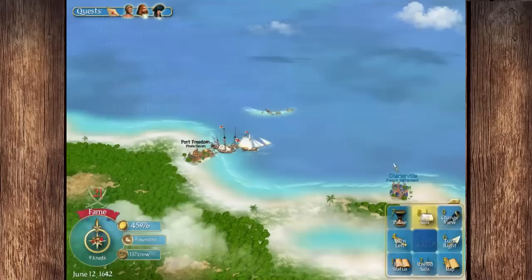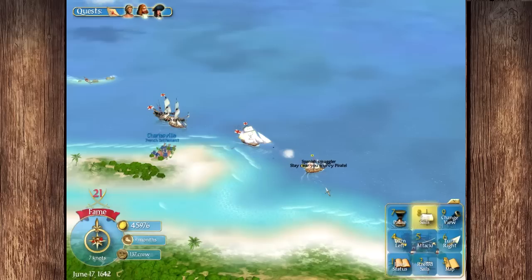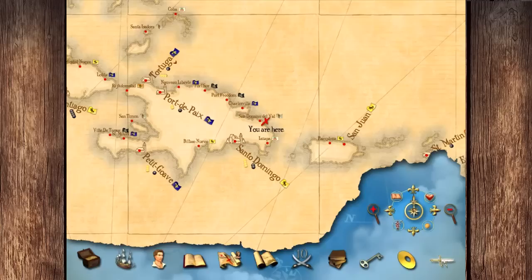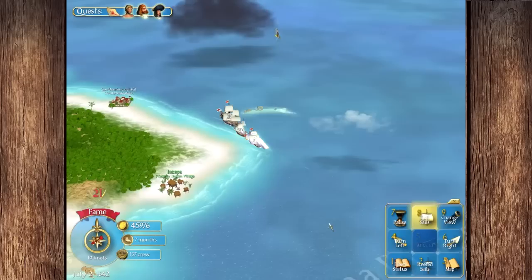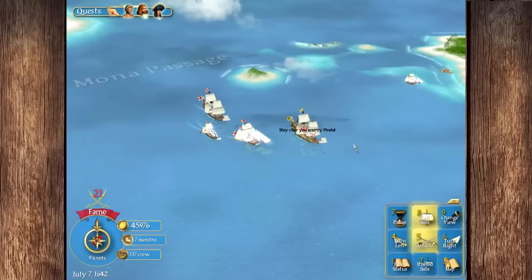Here you can send a pirate captain to go beat up one of the locations — he'll lower the military reinforcement there, sail out and blow up a port, making it easier to conquer later on for another faction if you wanted to. Let's see how much further east we can get. Through the Mona passage — maybe we'll see a treasure ship or something along the way.